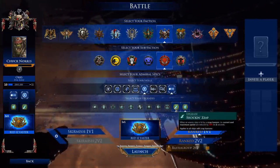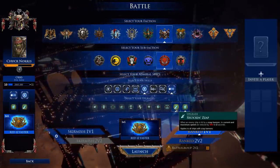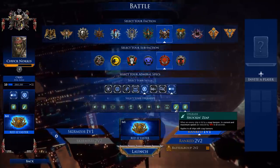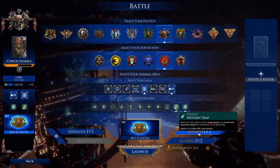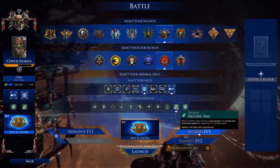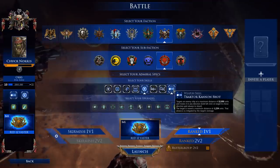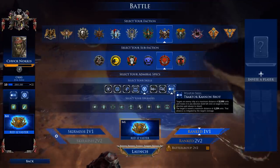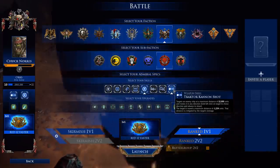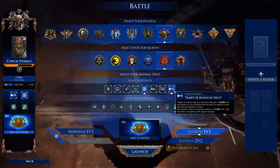On top of that, we're going with Shock and Zap. When an enemy ship is hit with the Zap Cannon, its current and maximum speed is reduced by 50% for 2 seconds — applying to all our ships with the Zap Cannon. This goes even further toward catching opponents, slowing them down, and really closing the distance. We also have the Tractor Cannon on our flagship, which basically grabs enemies and pulls them in, working toward that overall strategy of closing distance and not being kited.